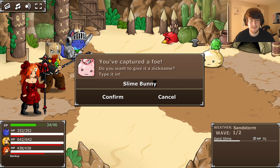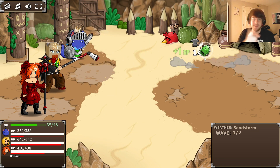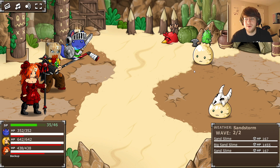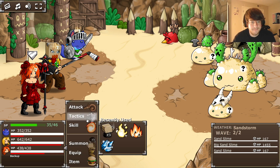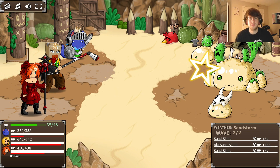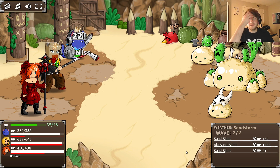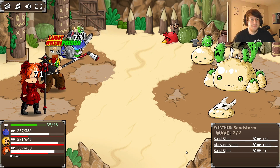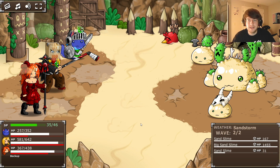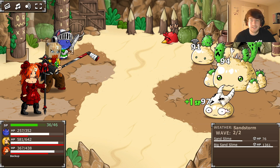There we go - another one, slime bunny! Tasty treats - that's for all the shell shockers out there. Big sand slimes now. Let's try out the lucky star - yeah, can't rely on the spell too much. I'm sure if we level up enough it'll do pretty good, but there's probably way better spells than that anyway. It's just good if we don't have a good element against them.